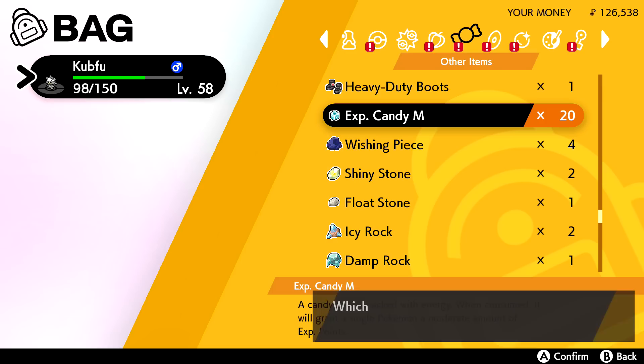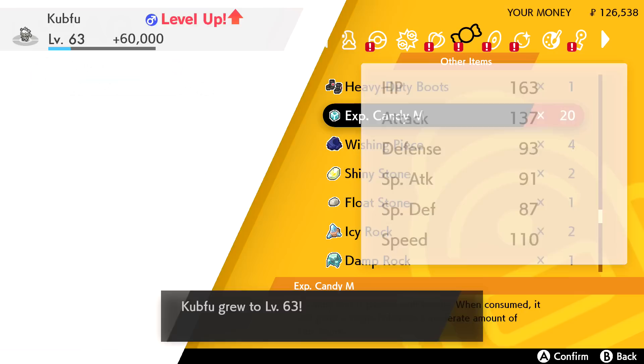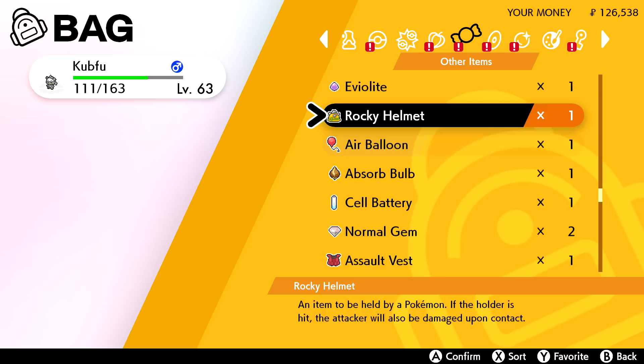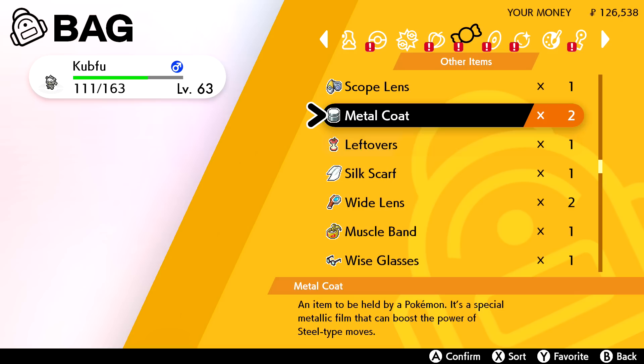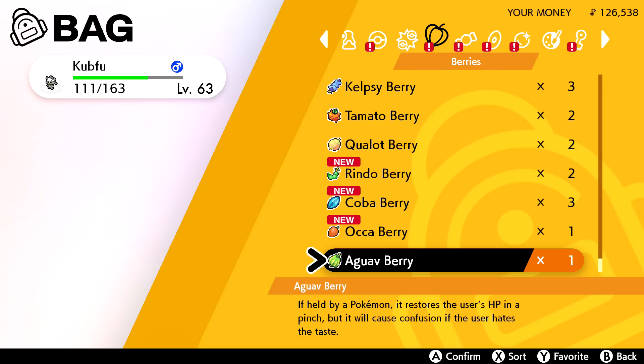60,000 more experience from the candy - but it's still not going to get him to level 70! Crazy. I'll need to do more work myself. We might not be able to get to the tower today depending on how long these level-ups take. I just put everybody away so I have to take them back out. Maybe I should go camping with Kubfu to get him some experience.